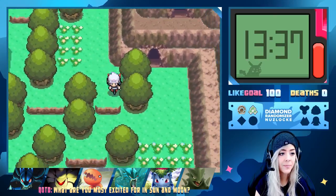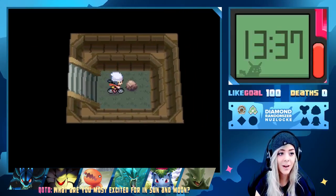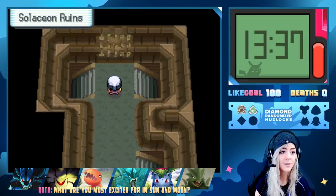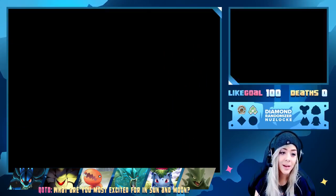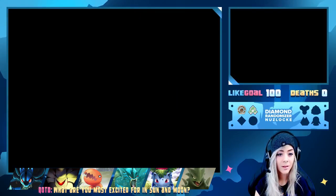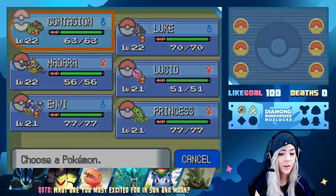This is a new encounter area — the ruins, I forgot about this. Is there an item? Found a Rare Candy — I think we have two now, might come in handy when I don't want to grind. There are some useless rocks around. Can we get an encounter in here? I'm going to change our lead mon out front so we don't have the Pure Incense.